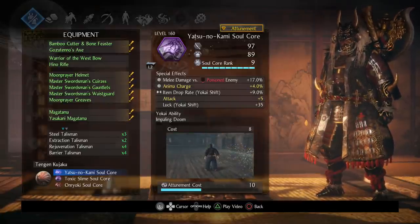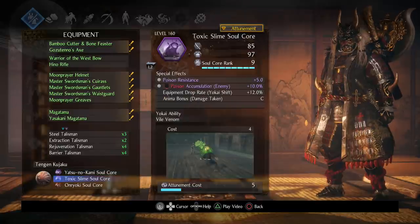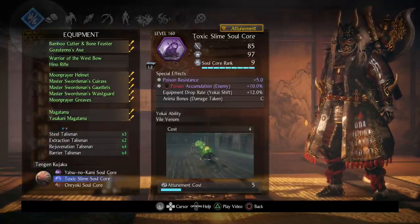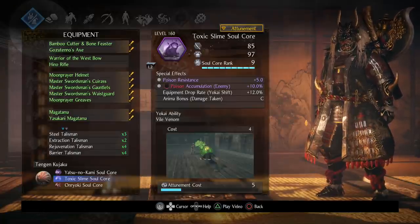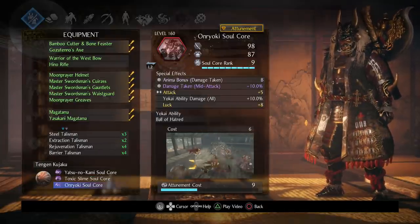For your spirit and yokai abilities, you want to use the Snake — it's actually overpowered, it's a really good yokai ability for damage and Ki damage, and it also gives you 17 Melee Damage vs Poison Enemy, so it's amazing. The Toxic Slime soul core is also really good — it gives you 10 Poison Accumulation, and you can actually use it as an ability to help apply poison. If you're running low on poison shurikens or poison bombs, you can apply poison quickly with this soul core — it's really consistent.